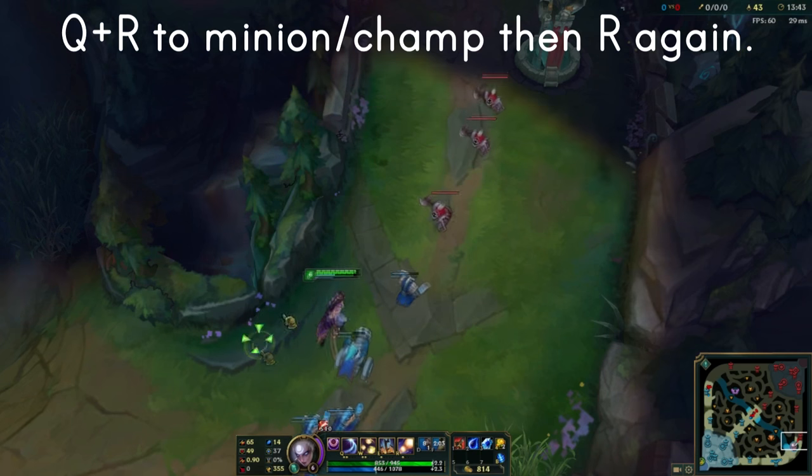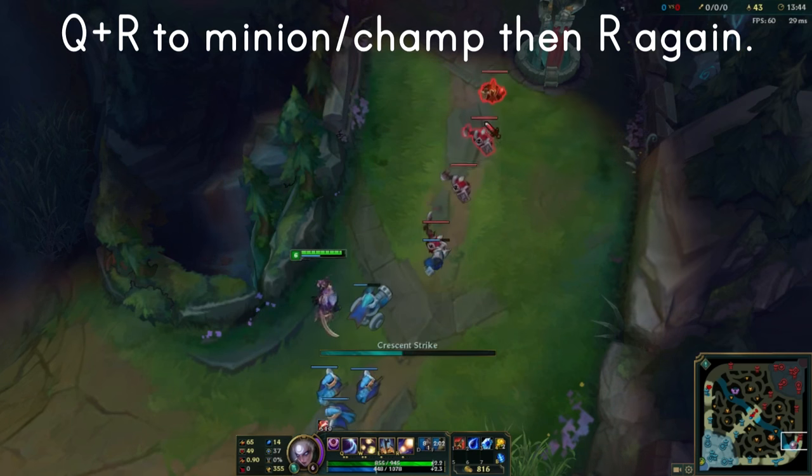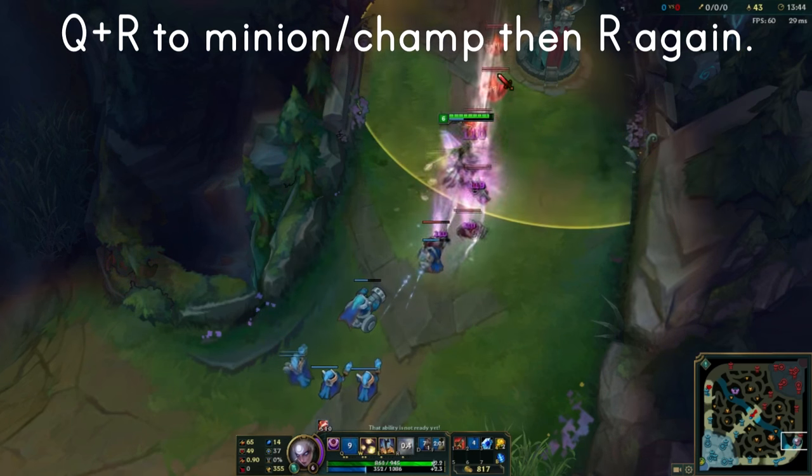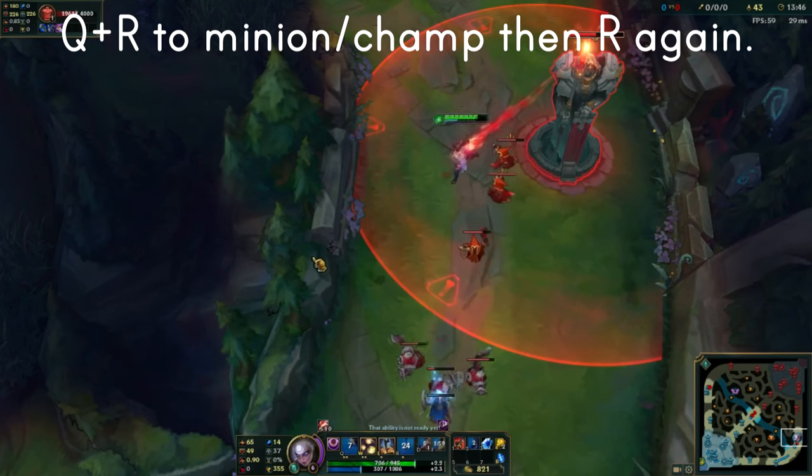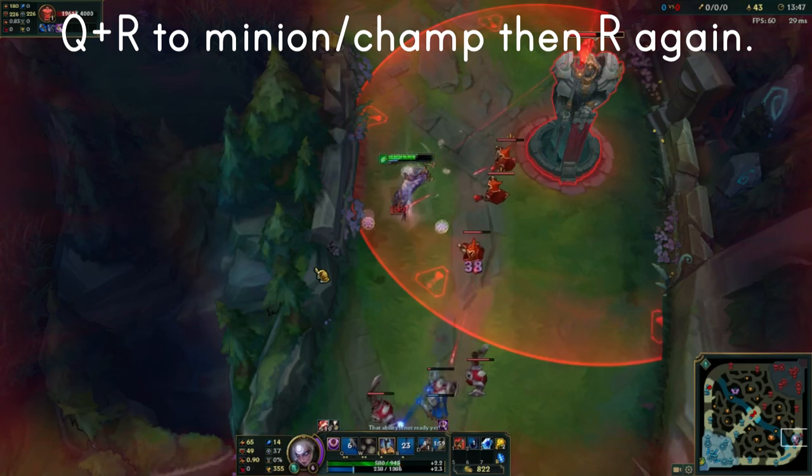There's also Q plus R plus R, which is really critical when you're going in for ganks because it allows you to gap close really easily — very similar to how Akali's ultimate works when you're going in for a gank or an initiate.